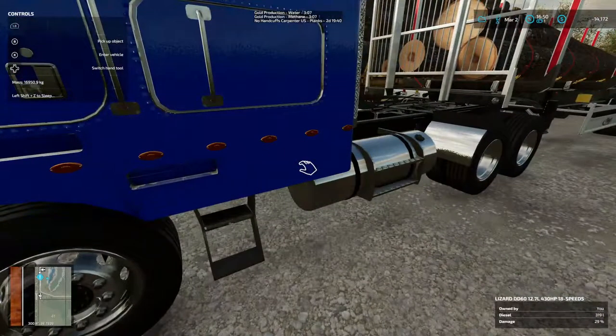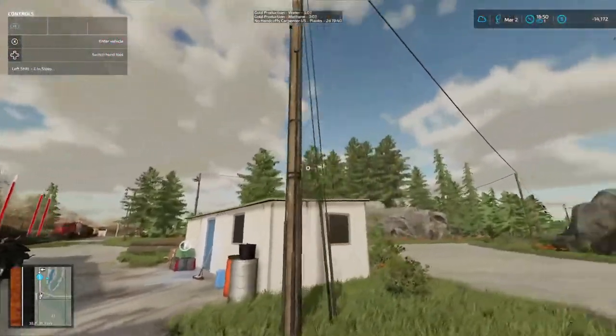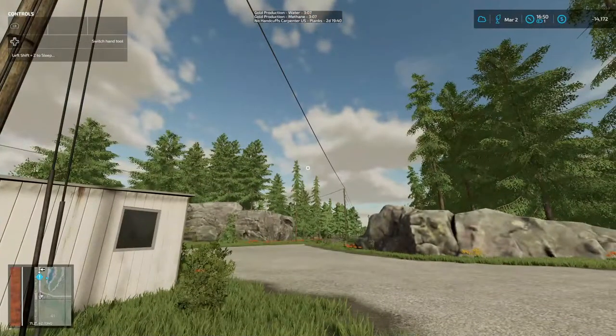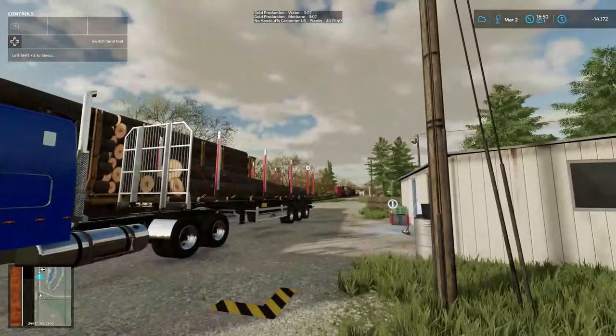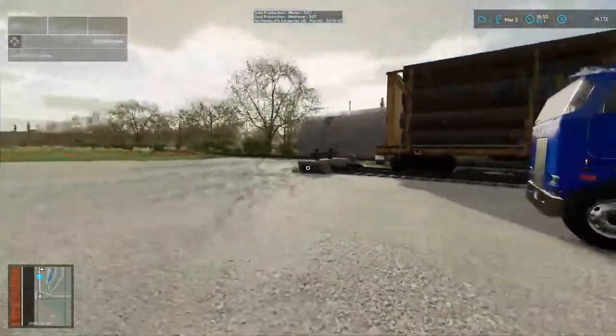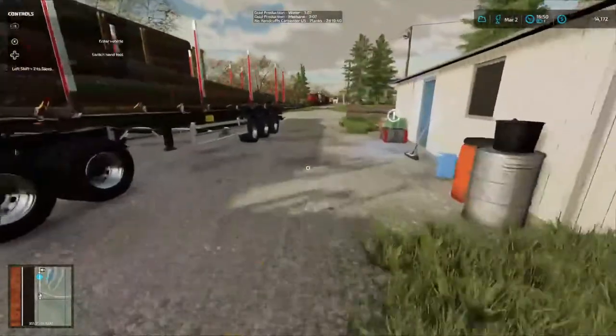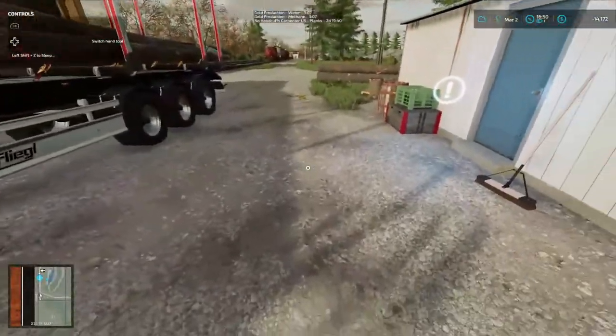Welcome back everybody to episode 23 here on Farming Simulator 22, Western Wilds. Your host, Tommy Miller, aka Mr. Blue. Folks, look at the door right over there to your right, and you'll see 14,172 in the hole.